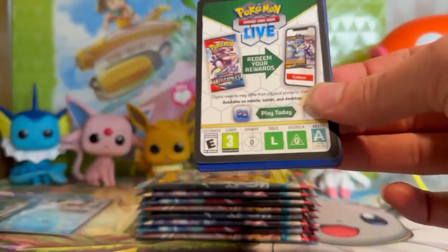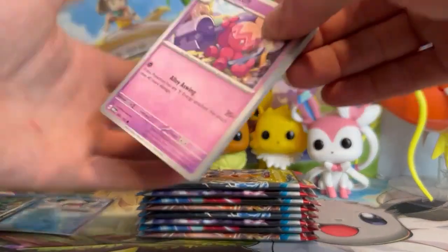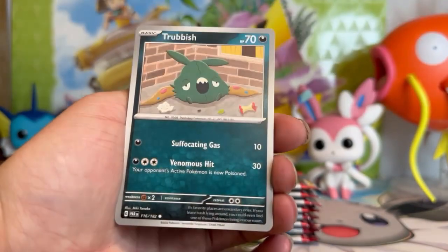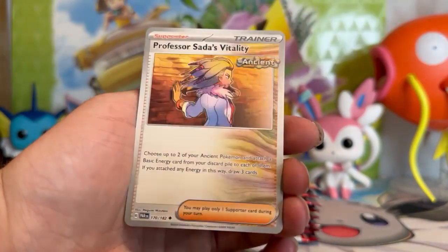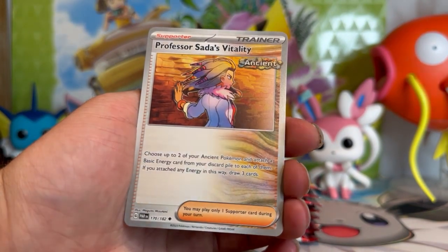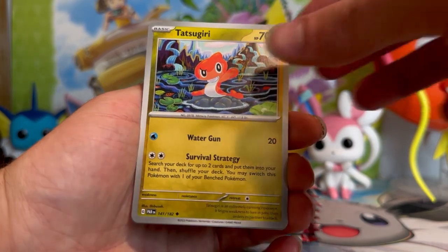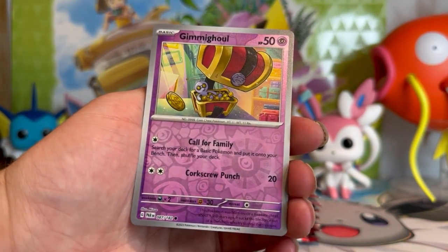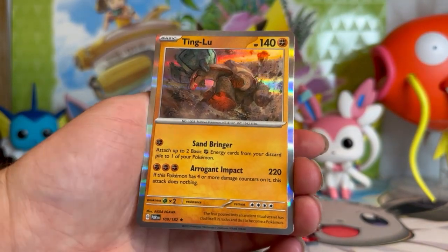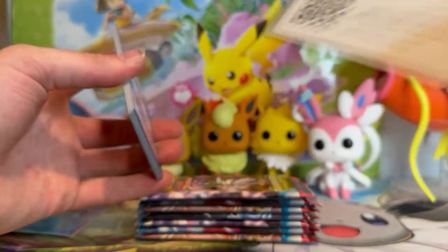Can we get a special illustration rare, a full art, anything like that? There is a code card, energy. Let's move right in here — we got Sinistea, Trubbish, Crustle, Onyx, Goregeist. There's Professor Sada's Vitality — another ancient card. Tatsugiri; I love that artwork, Shibuya artwork. Tatsugiri, Remoraid reverse, Gimighoul reverse, and on the end — Ting-Lu for our rare. Not bad — some cards we've never seen before, and we do need one of every single card to add to our Paradox Rift binder.